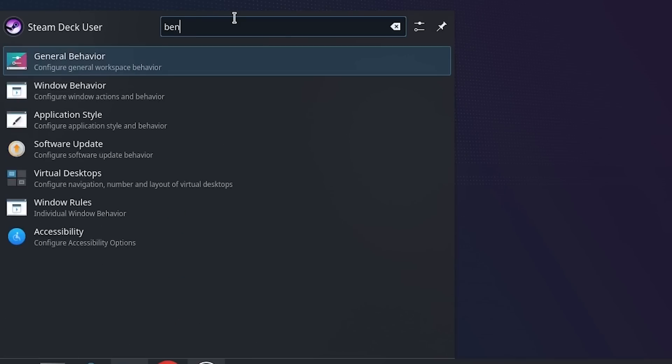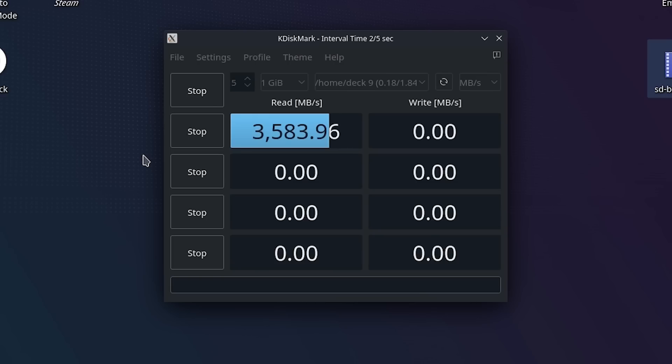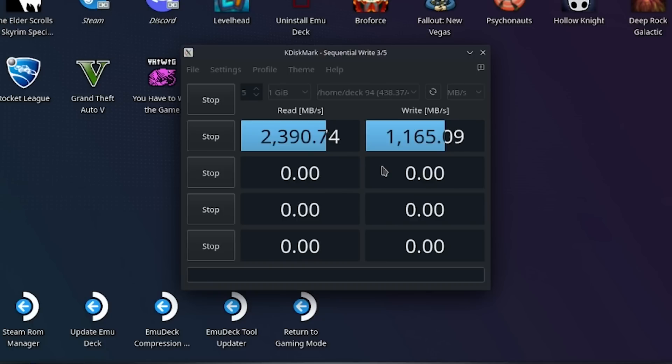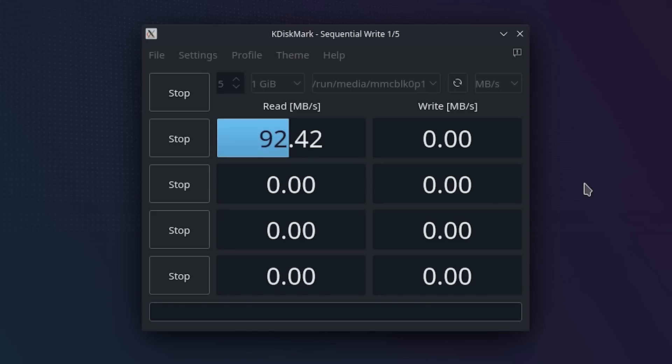Just for a fun little comparison, I ran the KDiskMark benchmarking tool, which is available in the Discover store. With the new 2TB SSD installed, I was getting a read of about 3,500 megabytes a second and a write ranging between 2,500 and 3,000 megabytes a second. I didn't test the eMMC first, so if you have an eMMC in your drive right now, you could test it and leave it in the comments below. But I did have a friend test the stock 512GB model using the exact same test, and they were getting a read speed of about 2,300 megabytes a second and a write of about 1,200. So this Western Digital drive is giving a substantial speed improvement over the stock highest tier Steam Deck available. I also tested the SD card and speeds are much lower at about 90 read and 50 write.